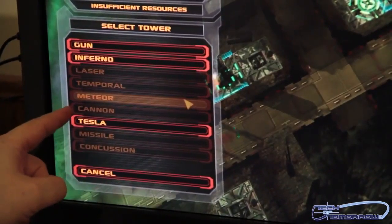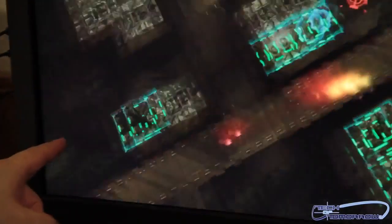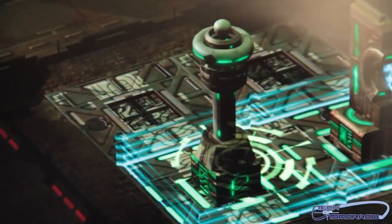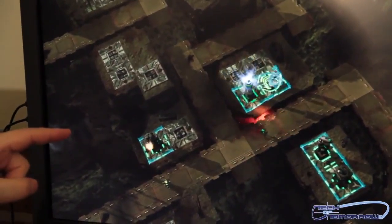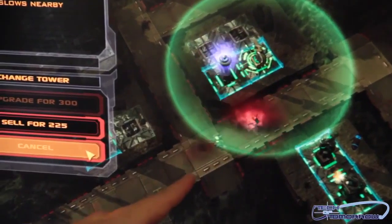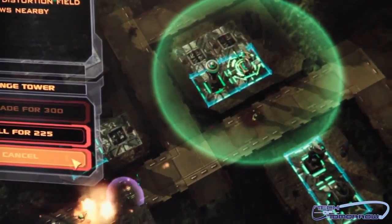You get a whole lot of different tower types: Laser, Temporal, Cannon, and the Tesla we spoke about earlier. I'll go ahead and show you guys that as we build a Tesla right here on screen. Here's the Tesla being built. This one I built here slows the enemy down — you see this slows him down — and then the other tower shoots him and kicks his butt.